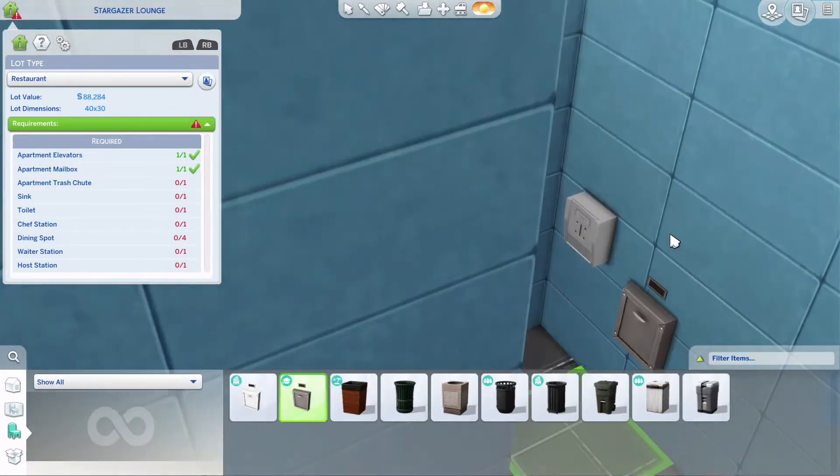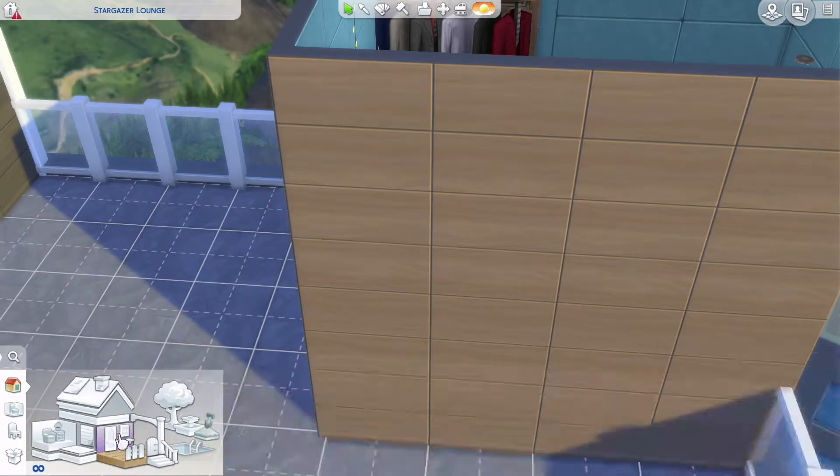This is a little entrance way, because you need to get up to the rooftop restaurant. This is where everyone can hang their coats, bags, hats, scarves and whatever.